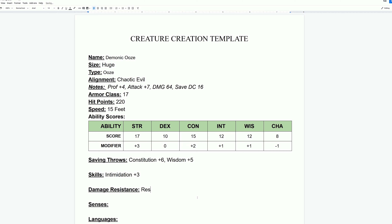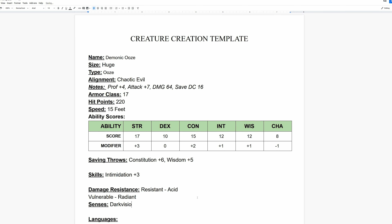Next on the list are damage resistances and vulnerabilities. Don't go too crazy — if you don't think your creature would be resistant to any damage, leave it at that. For my creature, I decided they are resistant to acid because they use acid in their attacks. But because it's a demon, he's going to be vulnerable to radiant damage, which is the holy damage type. So I'll list resistant to acid and vulnerable to radiant damage. My creature also lives underground in the dark, so I'm giving it darkvision.